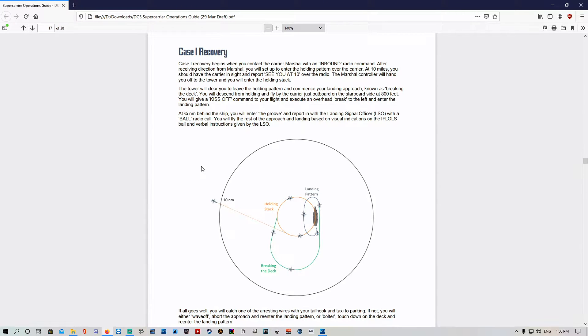Welcome back. Today we're going to start breaking down the Case 1 recovery in the F-18 Hornet and landing on an aircraft carrier — one of the hardest things you're going to do in DCS.